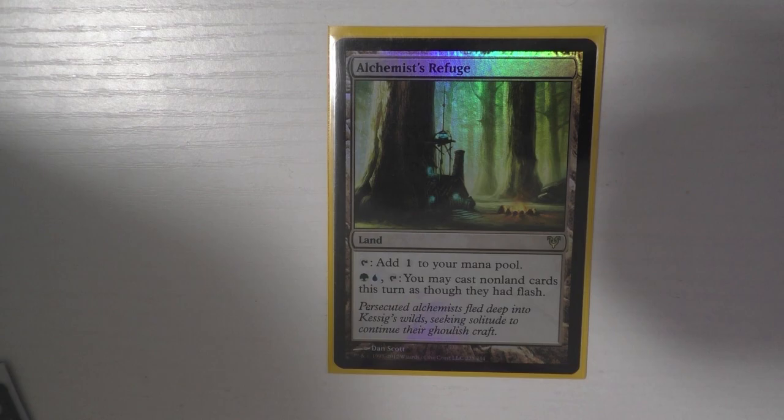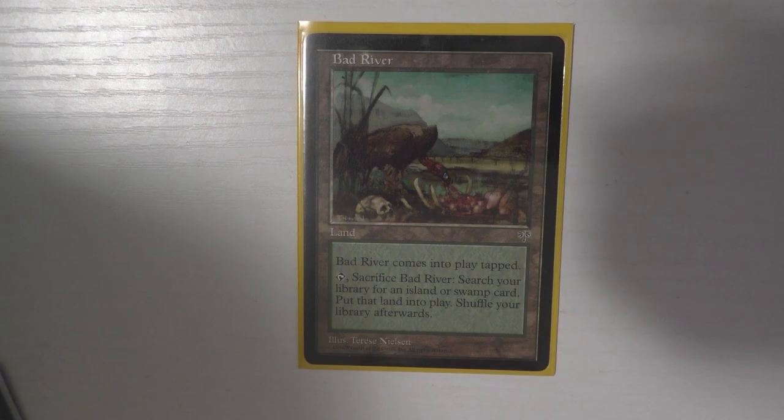The first land I run is Alchemist Refuge — with this and Seedborn Muse you can build your own Prophet of Kruphix. I love this card and I've been playing it for a really long time. Next I run Bad River, a fetchable land. I don't have all the fetch lands in this deck — I just have Polluted Delta. It's on my list to acquire the others, since fetch lands help fill my graveyard for delve.